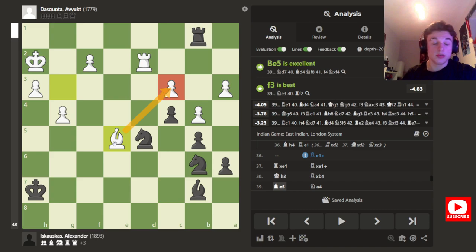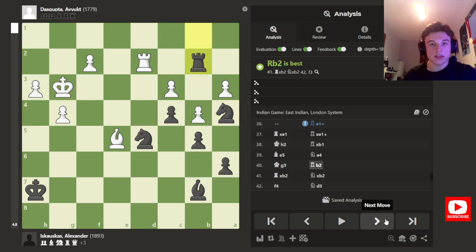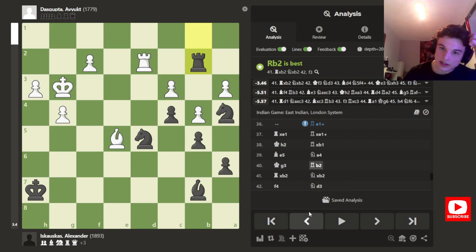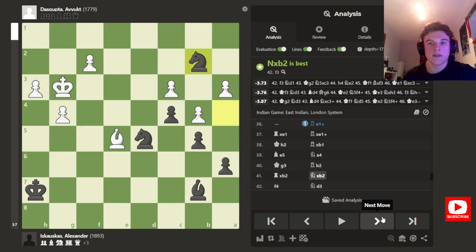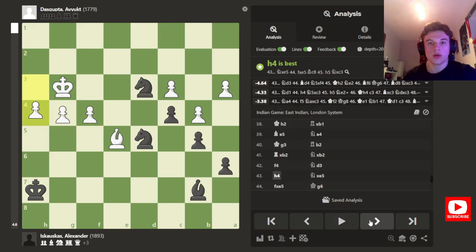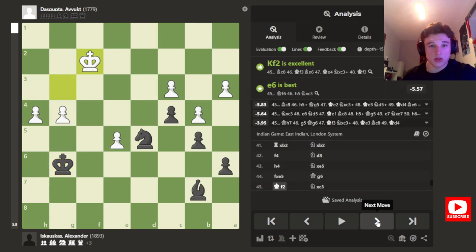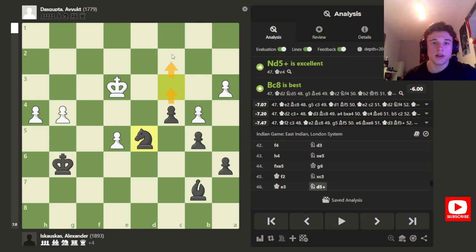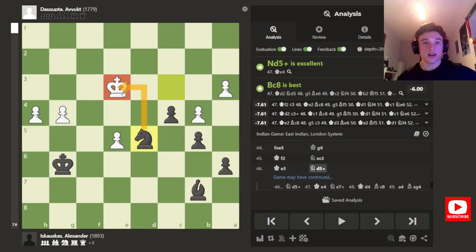He brings his bishop to e5, defending the pawn and getting ready to throw his pawns down the board — because that's his only chance. I bring my knight to a4 to gang up on the pawn, and he brings his king. Then instead of taking the pawn, I go rook to b2, because it's more important for me to get the rooks off the board — that cuts all of his chances of drawing. So we take take. He goes f4 — he's got to get these pawns rolling. But this is a fairly easy conversion. I threaten the bishop, I take the bishop, and I have 2 pieces. I take the pawn. These pawns look threatening but they can't actually do anything — I'm always going to have some kind of defense. And after knight to d5 check, my opponent resigns and I win.